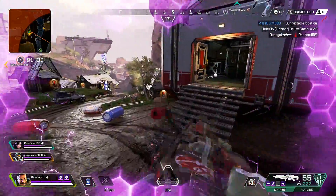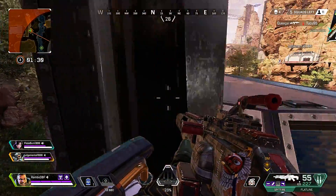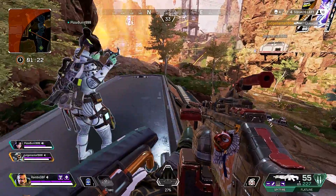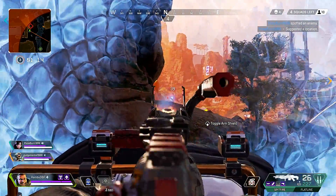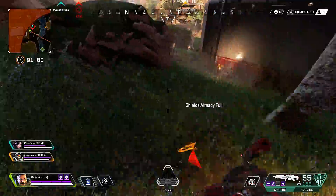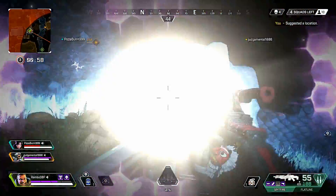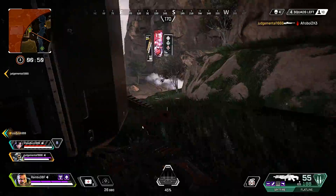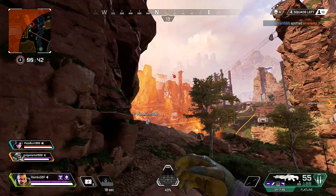Let's go this way. Recharging my shield. Looks like that was the last one on the squad. Arcstar out. Contact with hostile. Look out, grenade. Reloading. I'm taking shots. I'm going to do damage over here. My shield's recharged. Enemy down. Enemy reviving over there. Ring's not too far, 45 left. Frag out. Opening fire.